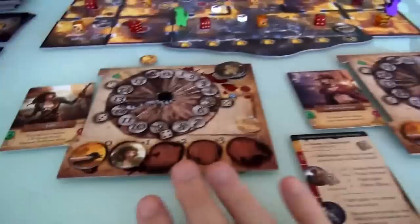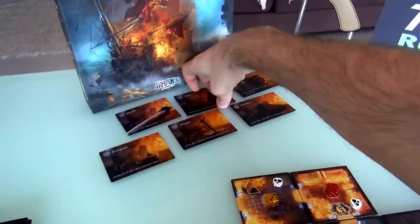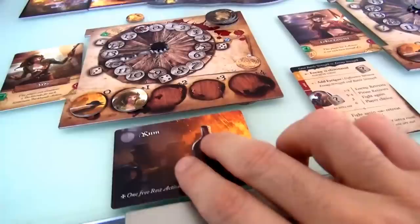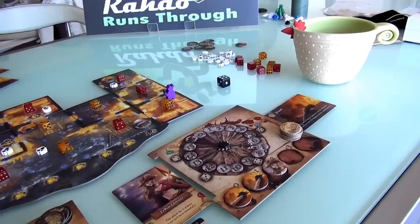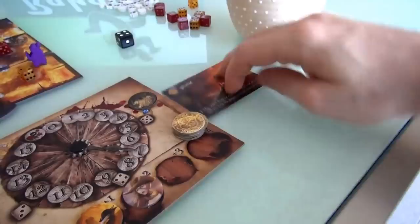And whenever somebody takes an item from you - this is co-op, it's not like somebody can force it from you, but I gave it to her - I get to take something from up there. I'm inclined to take the rum - I'm going to take the rum because that's a free rest, since I'm really fatigued here. So I got the rum for free. So we both got an item, which was a good use of an action. Now Jen's next action is: is she going to pump her fighting up? She's already at a 2, so as long as she doesn't roll a 1 or 2 again she's got it. I don't think she's going to waste time - she's pretty confident.